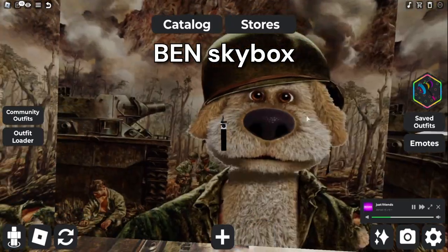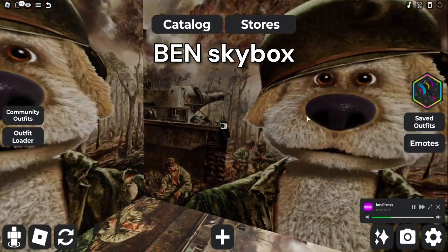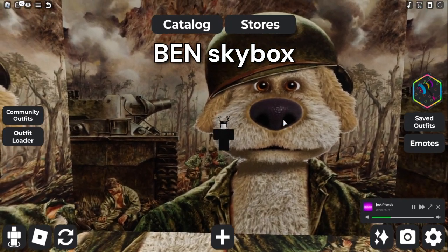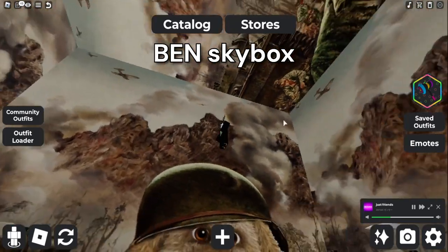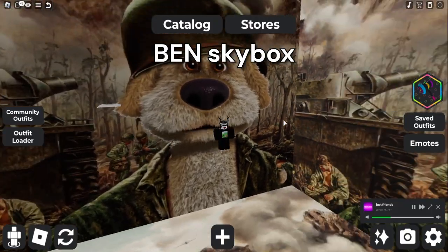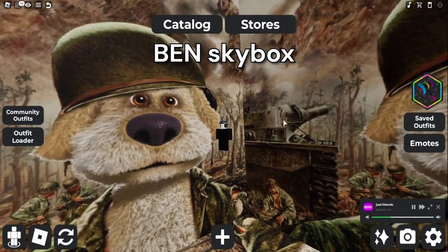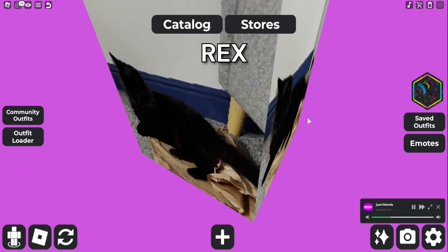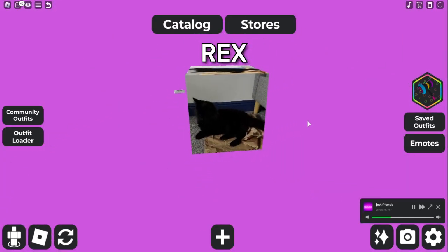This one is a Ben's Skybox. I've been told that it goes on sale a little bit often, so just keep checking on this one. This one's a smaller Rex Skybox, but it's still a kind of funny item — not really a Skybox, but just a big cube.